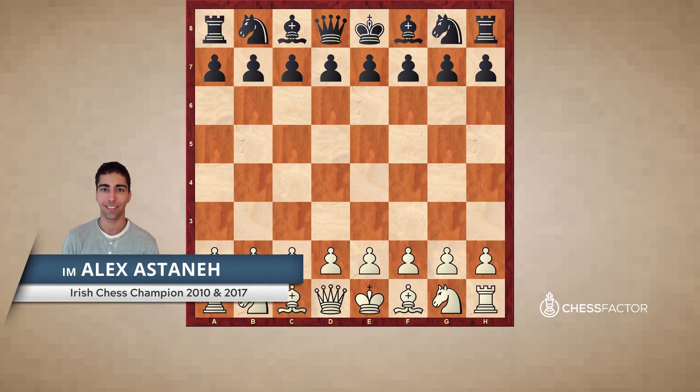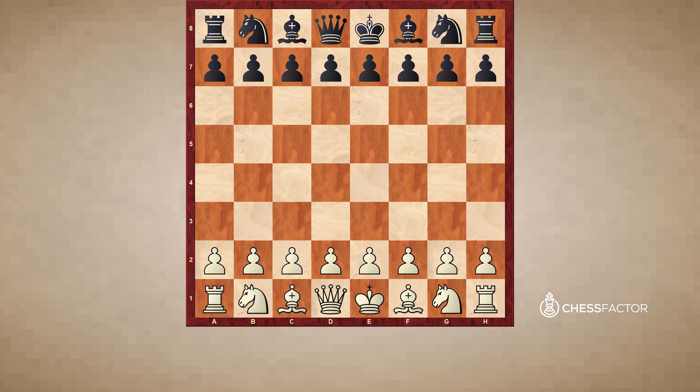In the first game, we discussed Bishops and Pawns by taking a look at a very old game between Alexander McDonnell and Charles Louis de Laboudonnet. Now we're going to move on to Rooks, Knights and Queens. And in order to cover this material, we're going to look at two games, or more specifically certain moments from two games.